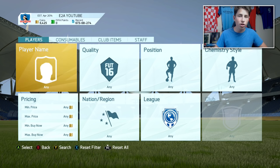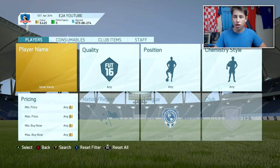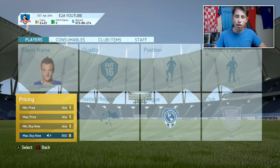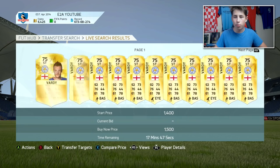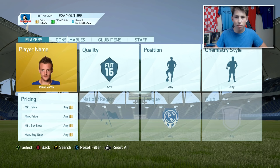You want to pick these players up and basically just invest in them, because at the beginning of the game on the web app the player prices are going to be a lot lower than when the game actually comes out. If you pick up Jamie Vardy for say 10k at the beginning, his price will rise up to probably 15 to 20,000 coins when the game comes out. Lewandowski was going for about 30,000 coins on the web app for FIFA 16, and when the full game came out he went up to over 100,000 coins. On FIFA 14, Ribery was about 30k on the web app and went up to like 200k.